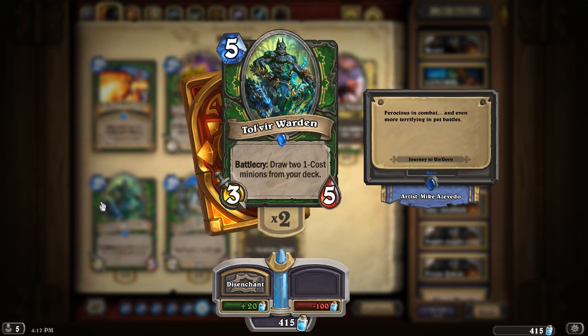Tol'Vir Warden — I believe this might actually be worth considering as a one-off. It kind of does the same as Hemet Jungle Hunter in that it improves your draws. It increases the chances of getting a Savannah Highmane on turn 6, and it has some impact on how many Wander-Ups you want to run. You can get Abusive Sergeants out. If you're running some Prince Keleseth, you probably want to run this and couple it with Raptor Hatchling.